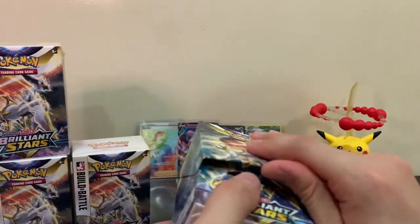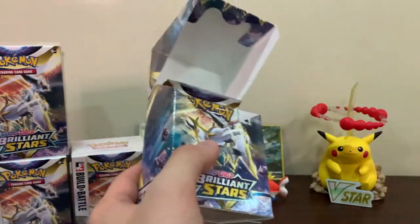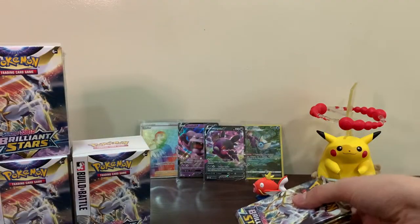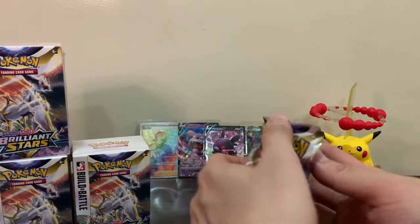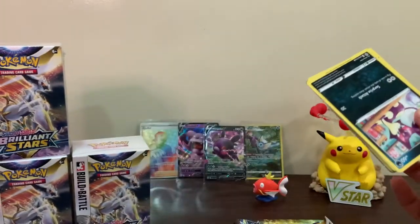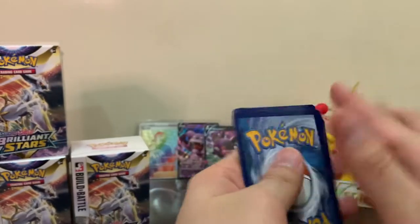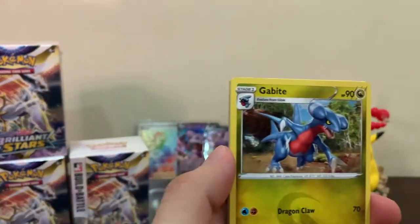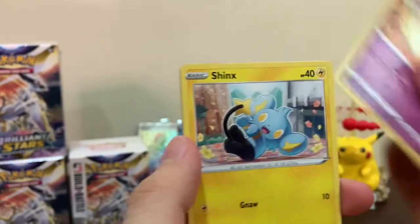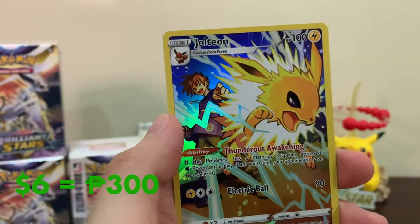From our last box we only got a Vaporeon Trainer Gallery. Hopefully that will change with the packs from this box. We got Dark energy, Gabite, Torkoal, Turbo energy, Purrloin, Nursery, Shinx, Impidimp, Golett, and oh there we go - a Jolteon! We complete the Flareon and Vaporeon set - now we have Jolteon too!